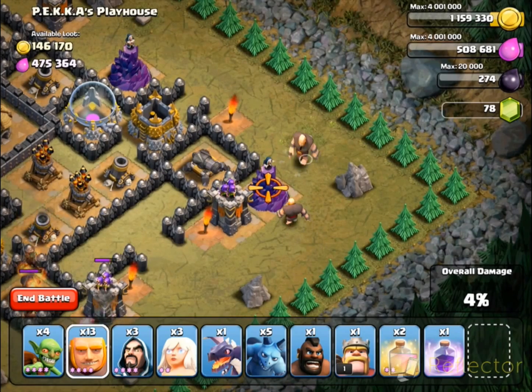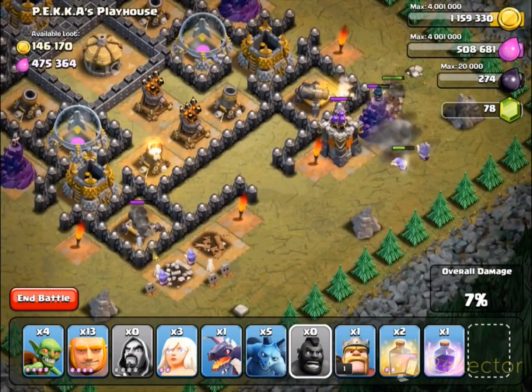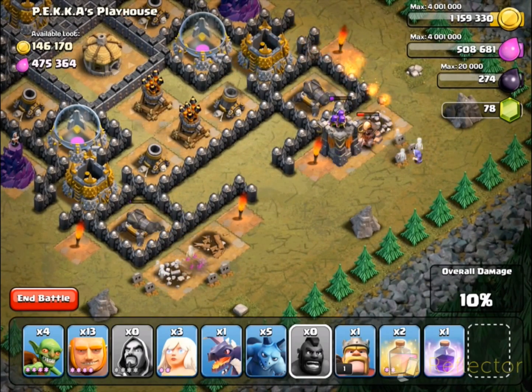I used hog riders to try to take out the cannons behind the towers, but they just seem to go for the towers anyway, so I would just suggest leaving them out. Taking them out at this stage is not that important.